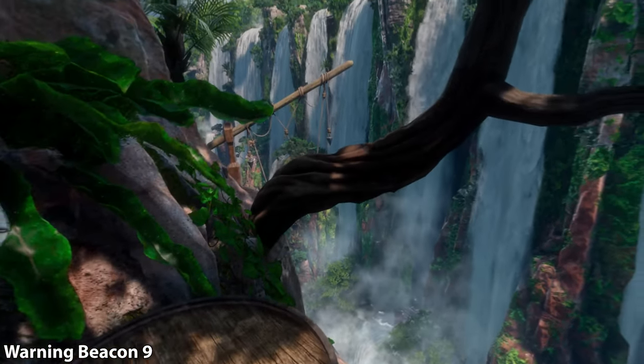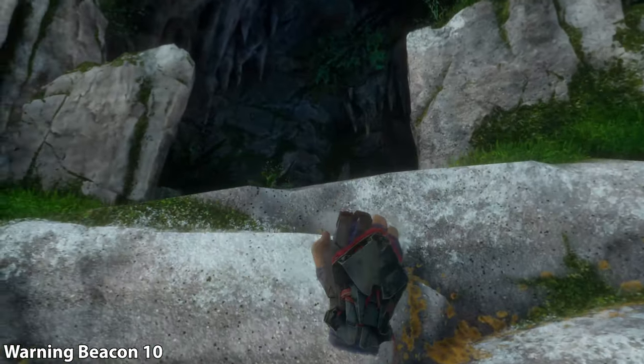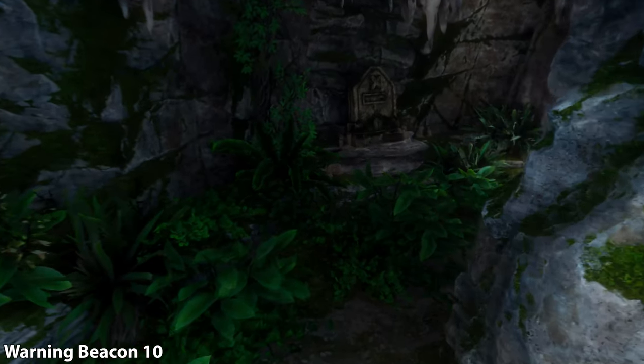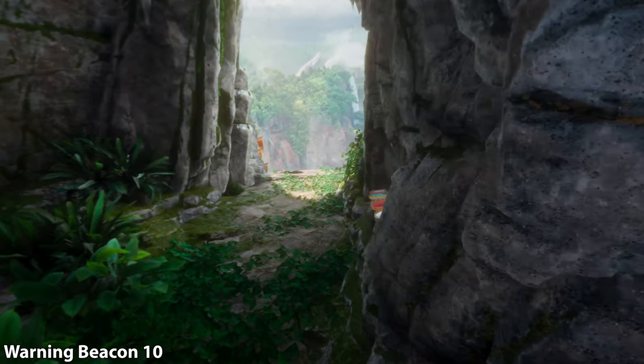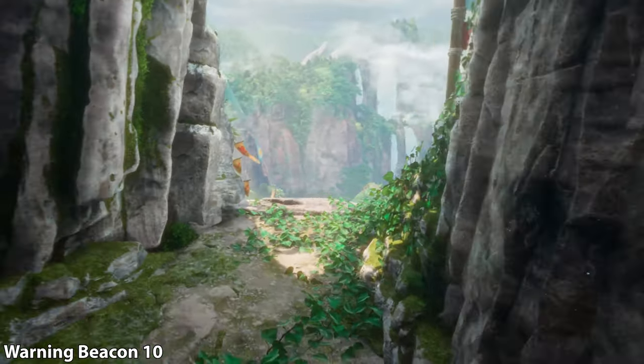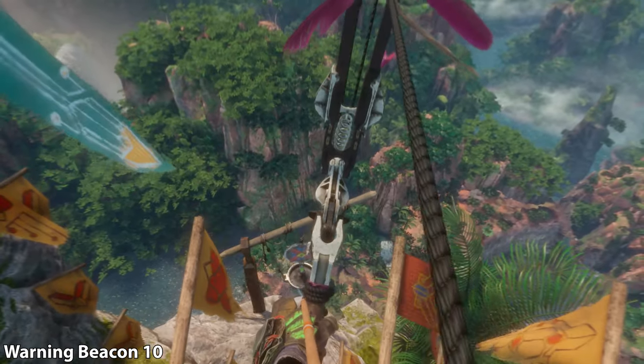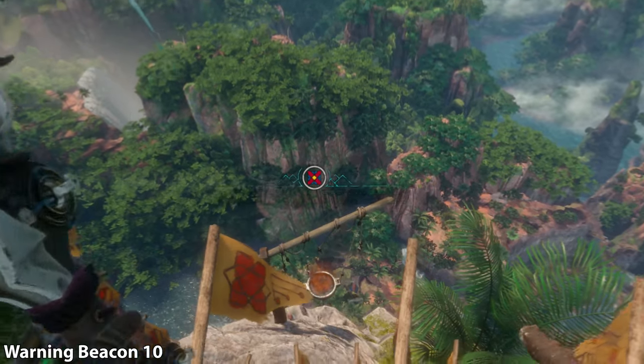From this point, continue your journey and you're going to enter another cave similar to the one we just entered. You'll see some paint you can draw on the wall, which is always fun. Just keep going to the end and look down, and you will see the final target. And that's all the collectibles in the Sunspear.